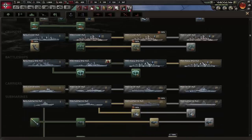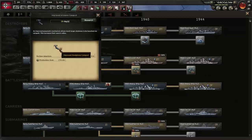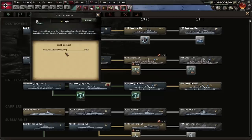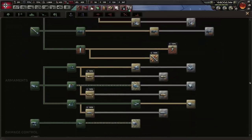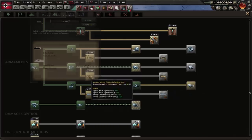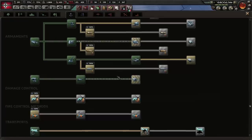One important thing about the naval tech tree: there are modules, hulls, and passive bonuses. Modules need to be added onto the ship to use them; passive bonuses just affect ships automatically. The advantage is that when you build ships you can avoid passive bonuses until you're going into direct combat. Passive bonuses for ammunition, damage control, and fire control give massive attack bonuses and don't cost any extra production.